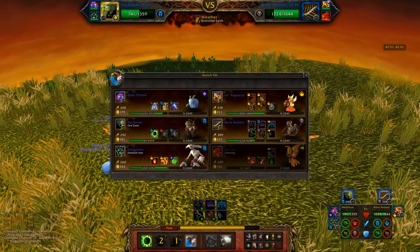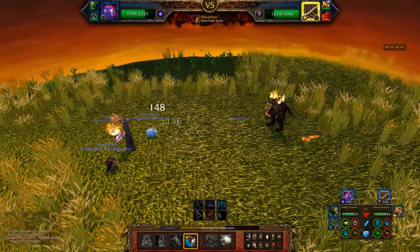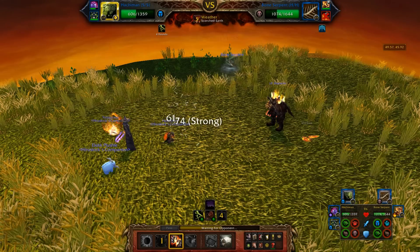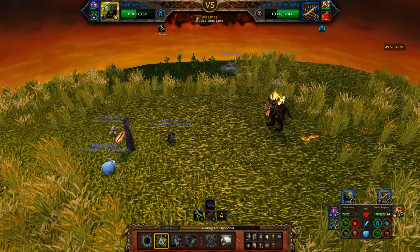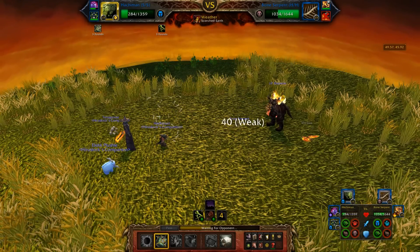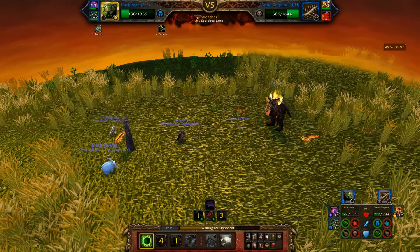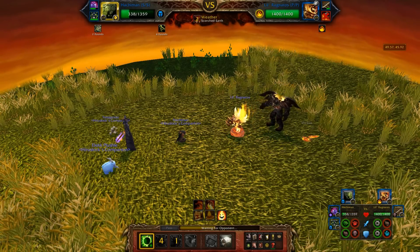How much longer do I have on Immolation? Doesn't really matter - I can't switch into him, I have to go to my Elky plushie. Alright, now we're just going to go straight into a Switch. I probably should have just stuck it out one more turn. This is going to hit me hard. Shell Armor anyway - he can't do anything else. Now let's go into a Body Slam while he refreshes his Bone Barrage, which isn't going to do anything to me. And then we're going to set up Acid Touch and then get off one more Body Slam before doing another Switch. There goes Little Ragnaros.